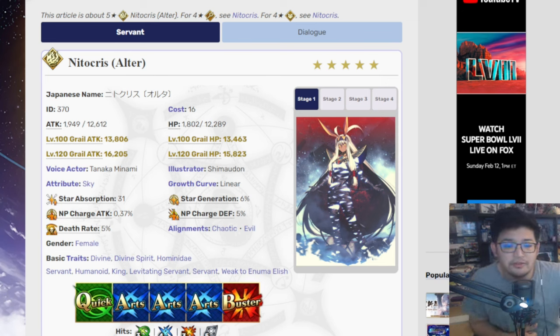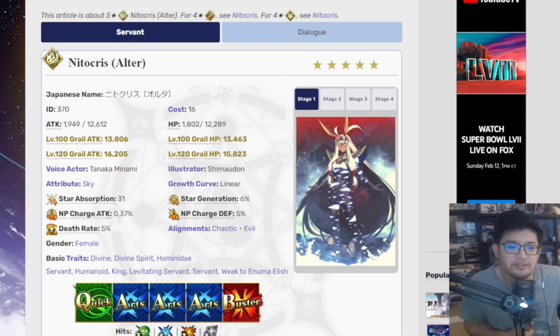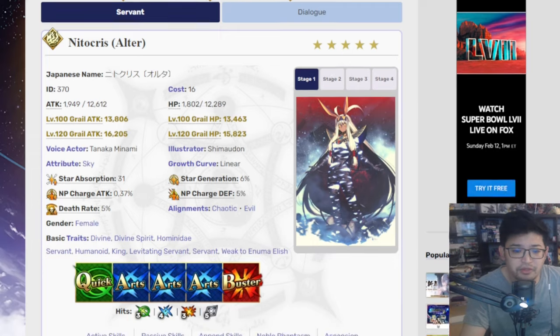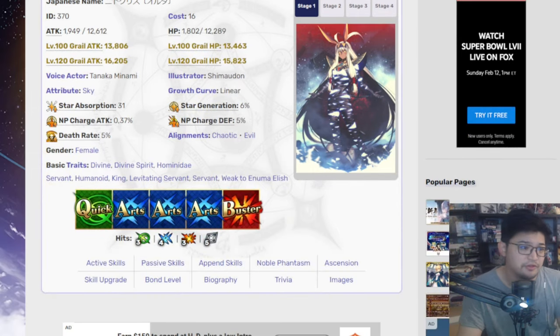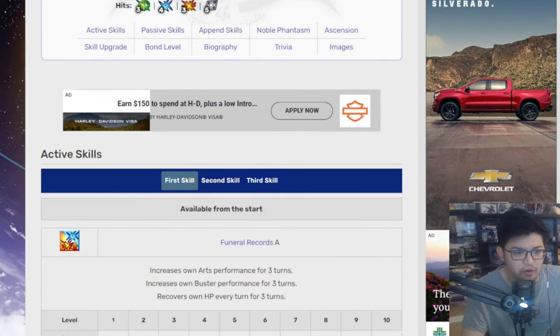Because she is an Avenger, she does have pretty high attack — 16,002,053 HP, 1,500,823. Star Absorption 31, Star Generation 6%, MP Charge on Attack 0.37, MP Charge on Defense 5%. Her card deck: she has 1 Quick, 3 Arts, and a Buster. It's 3 hits, 4 hits, 3 hits, and then 5 hits with the extra — obviously ideal for an Arts Servant.